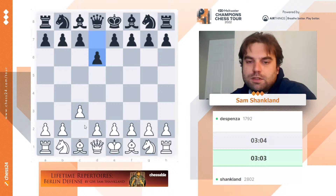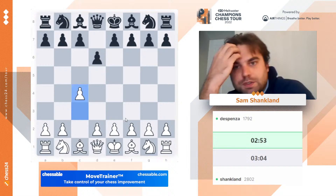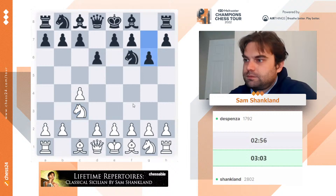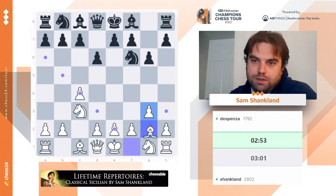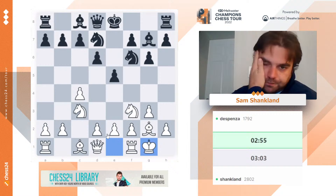E5, please. Nope. Let's see if we can play some kind of Sicilian. If he plays e5, we're back in the Sicilian. If not, I'm just going to play some stupid English with a tempo up. Okay, so here — we just have some very stupid position. I have a clean tempo down on a normal King's Indian because I played c3 and then c4, but I was trying to invite him to play e5 and play some kind of Sicilian.